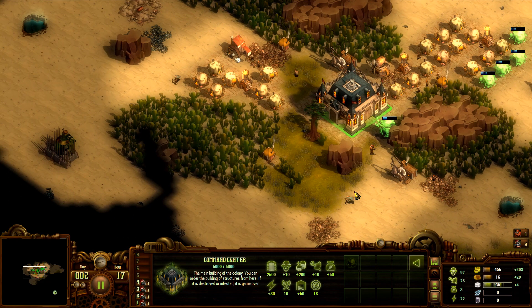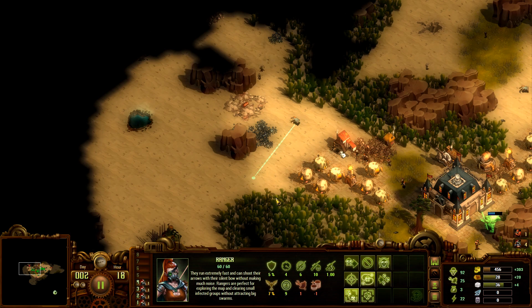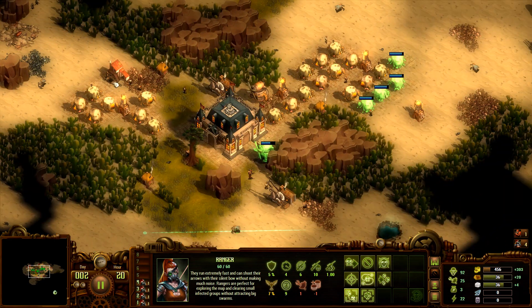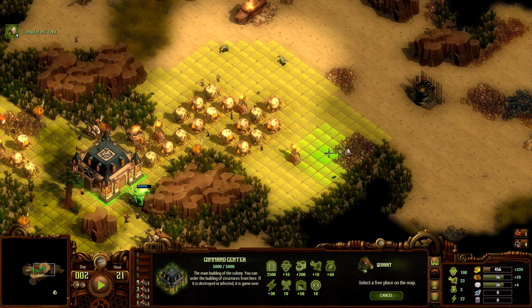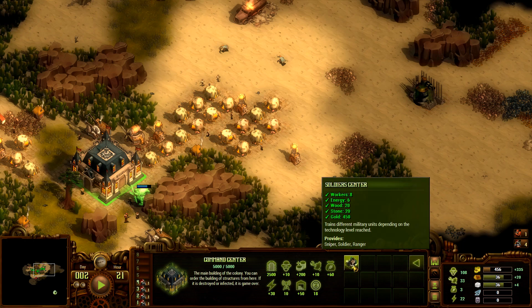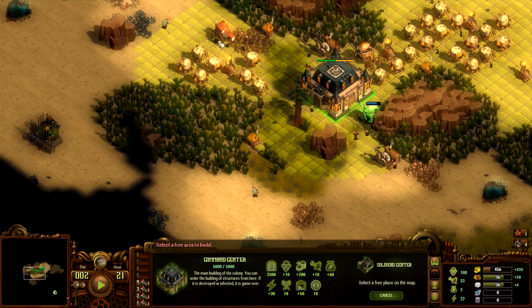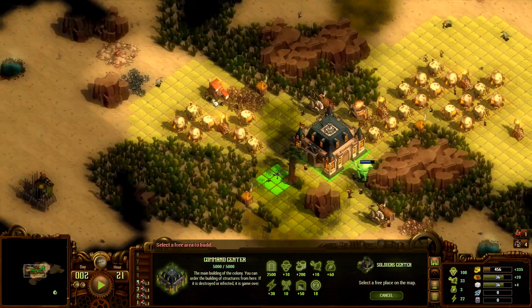Up to 300 gold generation per day right now. Pushing scouts a little bit further to buy more space. Getting capped out on resources - might be a good chance to place down a soldier's center. Where would I place it? Wanting to make this area an urban zone for markets and banks. Would be better to place it over here. Feeling the need to expand out a little bit more.